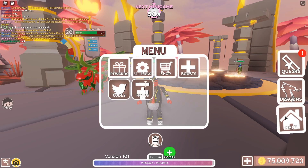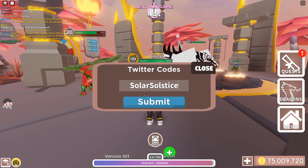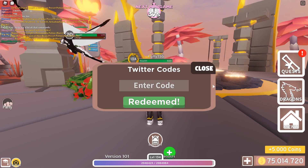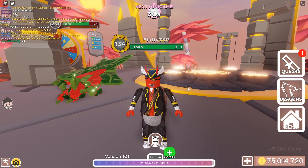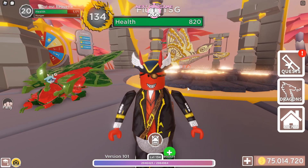The first code is the Solstice code. Go to codes right here, type it like this - capital S's of course - make sure to use that and then submit. You will get 5,000 coins. Make sure to use that - it's a nice starting boost for beginning players, just a little bit of coins.